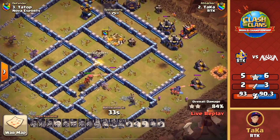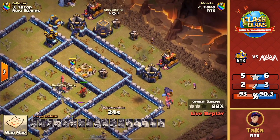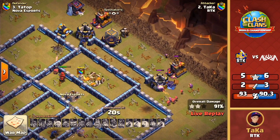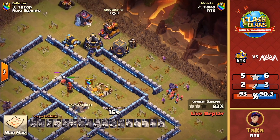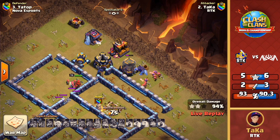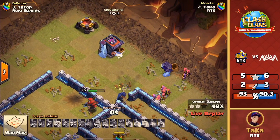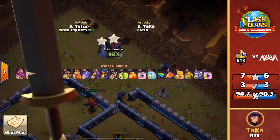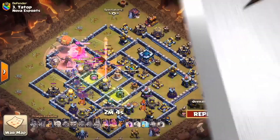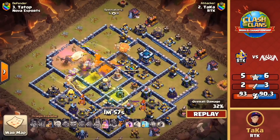The queen goes the wrong way, the royal champion goes down — oh no, this was looking so promising. It looks like it might fizzle because the queen went further into the base. There's just one cannon up, 24 seconds — this might be a time fail, it's so close. Two storages, the queen is beating on another wall. The wizard gets used for DPS but the time runs out. RTK gets 98% two-star — unfortunate. It was looking great but time was the issue. RTK still has an extra star over Nova, but Nova is still hot on their heels.